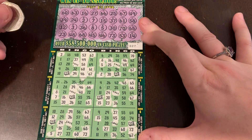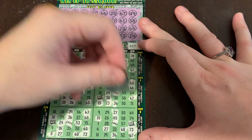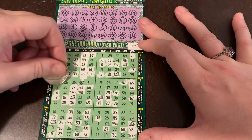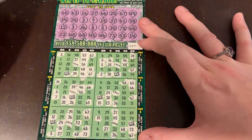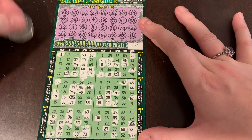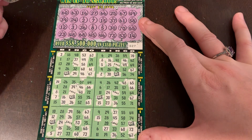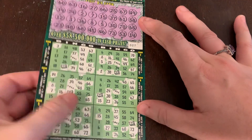Awesome! G-53 and B-14. So what did we get here? A line is three bucks. So we got three bucks — let me see if there's any four corners or X's. I don't see any other lines. So hey, three dollars back on bingo. Ticket 27.